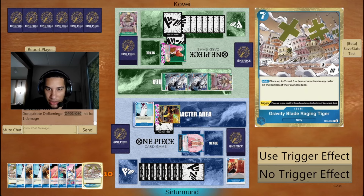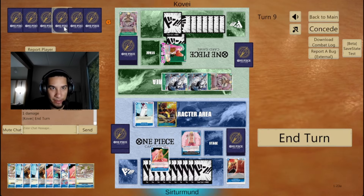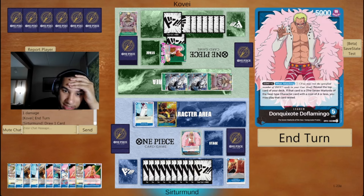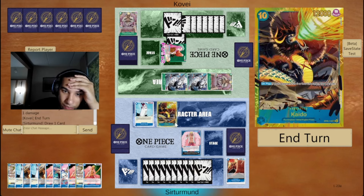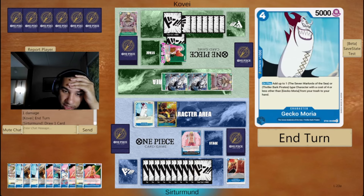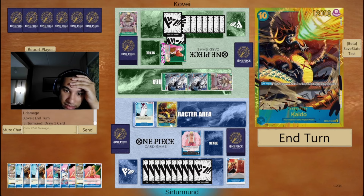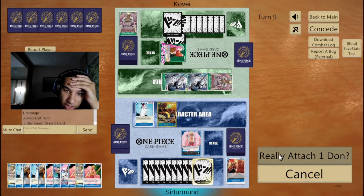I guess I'm going down to 2, which is also not great. Wait — you don't have a blocker. So we can just go 12, right? 12 plus 7 done is 12 and 12. We can go 13 and 14. Yeah, we can just go 13 here.